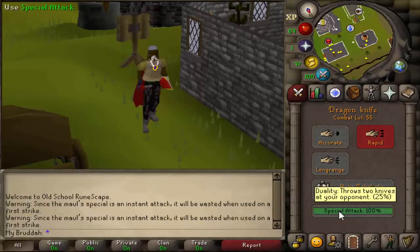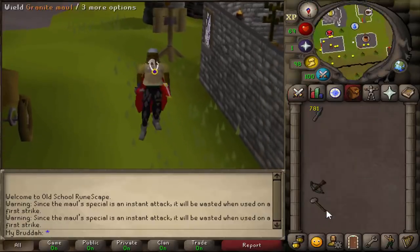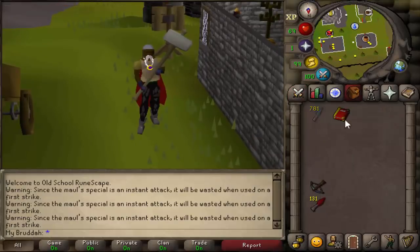The spec actually throws two knives at one time and it only costs 25% spec, so it's like a Dragon Dagger — it hits twice. Pretty cool. But that's not the coolest part. The coolest part is actually having the spec bar in the first place, because doing such high DPS with the Dragon Knives I can instantly Gmaul spec. I don't have to wait for the spec bar to pop up like I do with the Rune Knives.